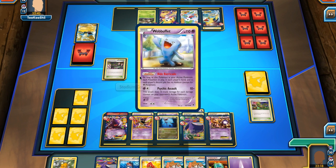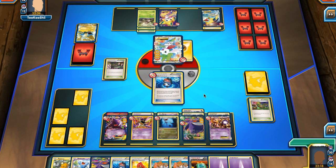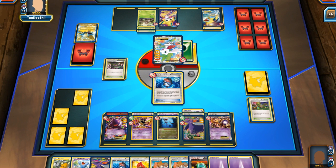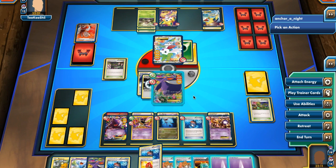He sends up Shaman and attaches an energy onto it. He can get the knockout on Robo Sub but it won't net him any prizes unless he has a Lysandre or a Catcher — and he actually does have a Lysandre. He brings up Gengar and uses Revenge Blast for 90, which is short of the knockout.